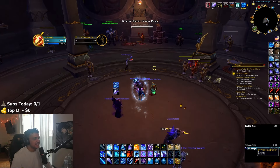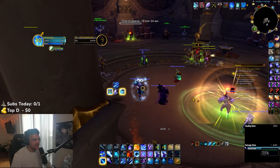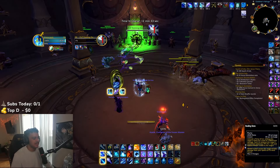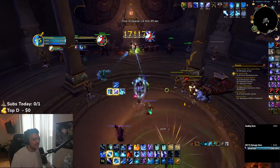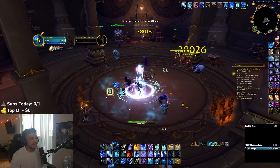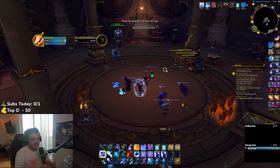Typically, say you're just bursting someone and you have a rogue doing the CC for you — what it would look like is you're going to pop Icy Veins early because this gives you a 30-second window to do a lot of damage. We're toggled for PvP, and we're going to start with a Frost Bomb into Flurry, and then just Ray of Frost. That is the most damage you can do in a burst window. Then you use your Ice Lance procs and then Glacial Strike and shatter it.